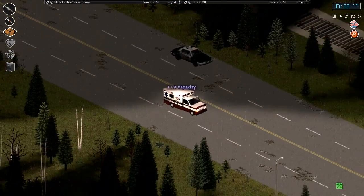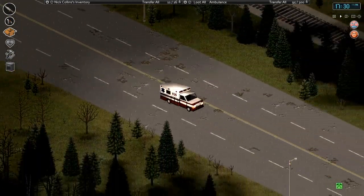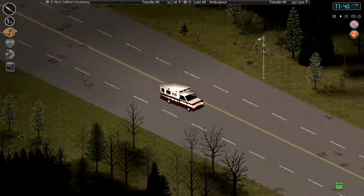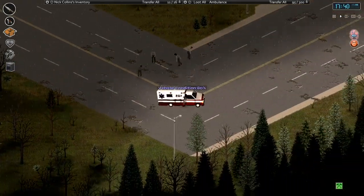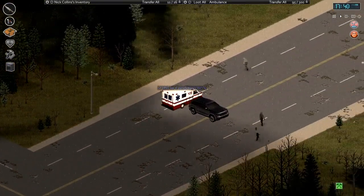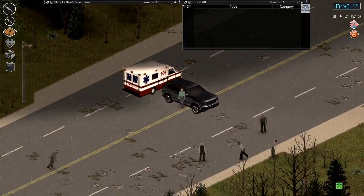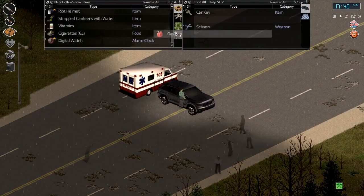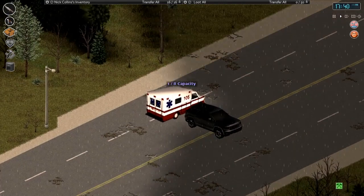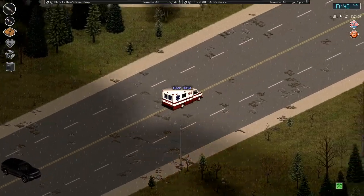All right, I guess we know that cars block bullets. Damn, it looks like they're heading to West Point. We might have to prepare the base for an attack - that may not be good. I'm gonna grab this gas can. Interesting - we have hostiles, a group of hostiles.